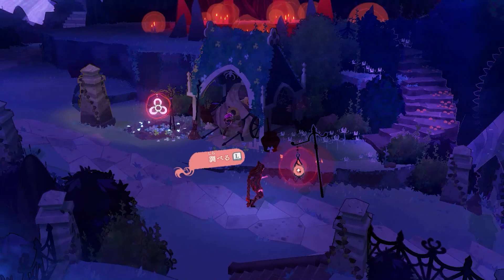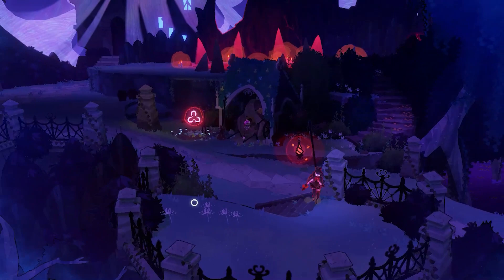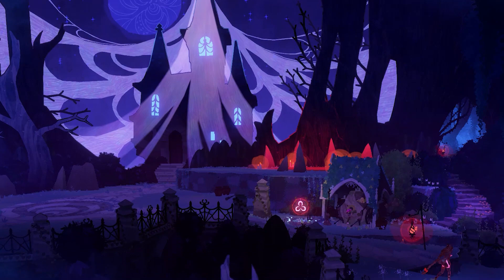We added a lot of these interact points all around Morgana's house. When the player interacts with them, they get a little snippet of dialogue, some flavor text. We actually put in different versions for the day and the night, just to give the player lots of different things to interact with and practice using that button.